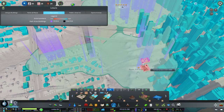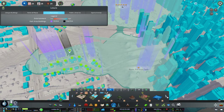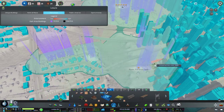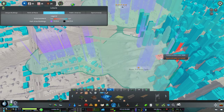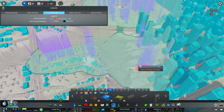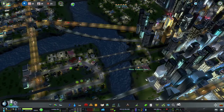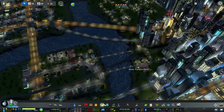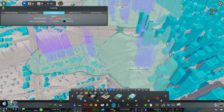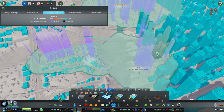Let's get a couple of trampoline parks in. Maybe I should reserve that spot for something else — we'll put a second playground there. And another chess board — I can look at that, perfect.